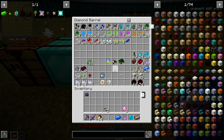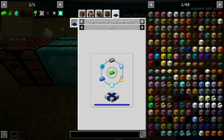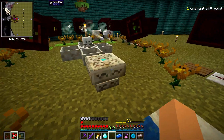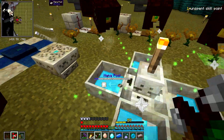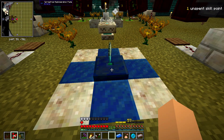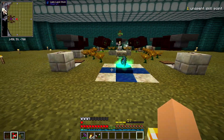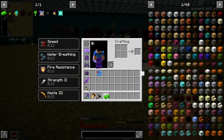We might need more mana because it didn't move everything, so we'll see. Let's see if we can turn one of these into a mana diamond — yes we can, cool. We might have just enough mana in the pools right now to turn this into a Terrasteel ingot. If we do, great; if not then I have to throw some coal down. There's our one Terrasteel ingot.